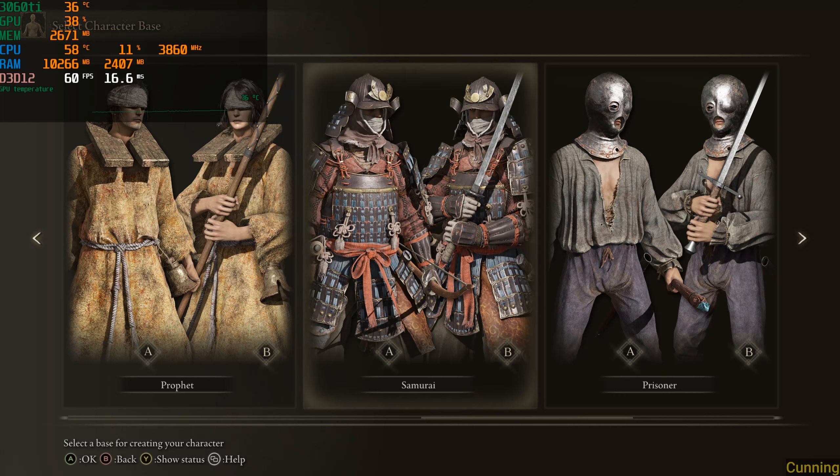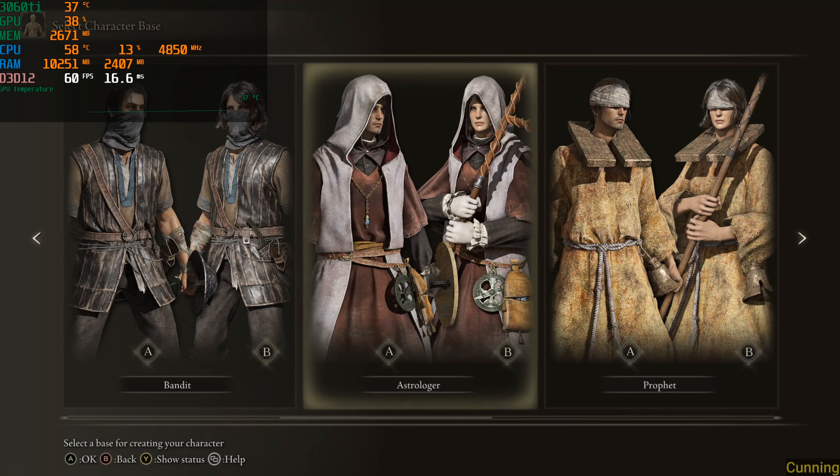For this run we're going Samurai as a true intellectual. And for my Xbox run I actually already went Astrologer. Their vibe.